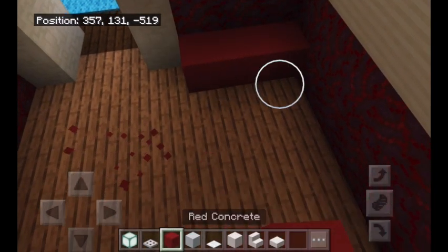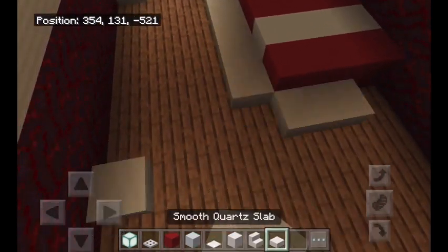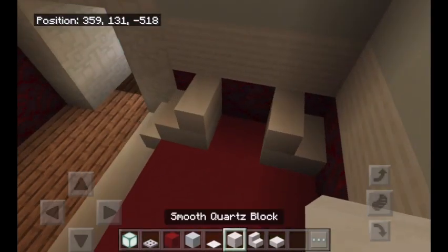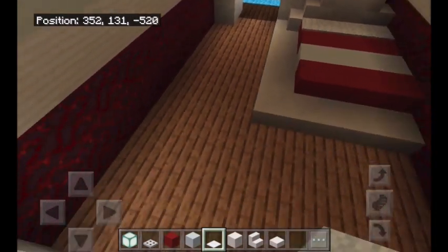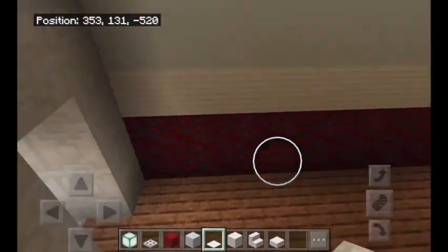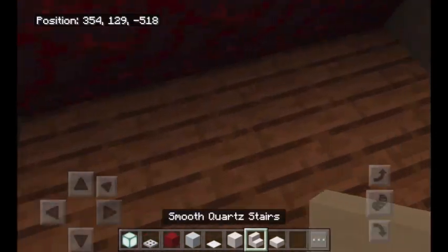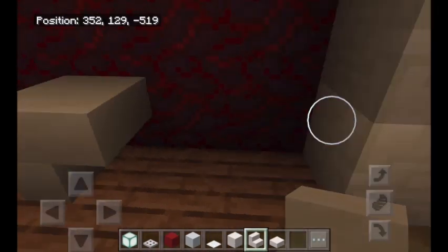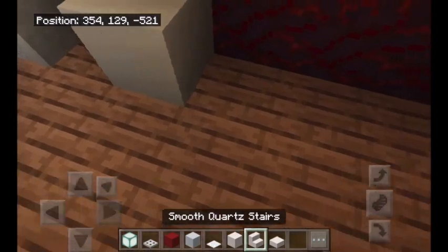So we'll start with the red, make three layers, then one layer of white, one layer of red. Going to make an outline using the smooth quartz slabs, then we're going to make the bed frame and white carpet. I think I should put the desk area over here, more storage over here, and then a small side table — so I'll just put the side table right here.